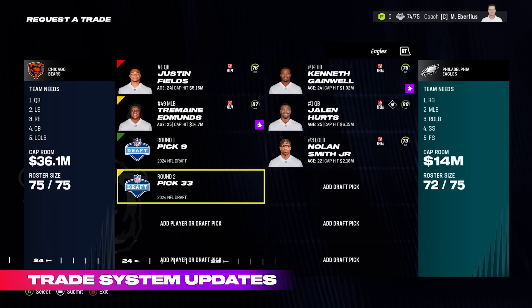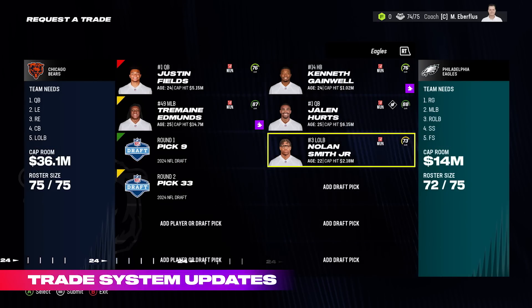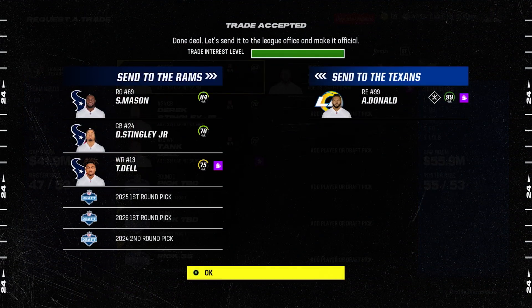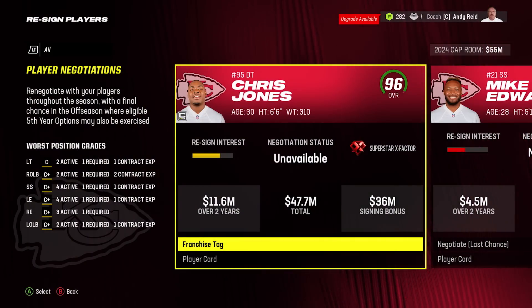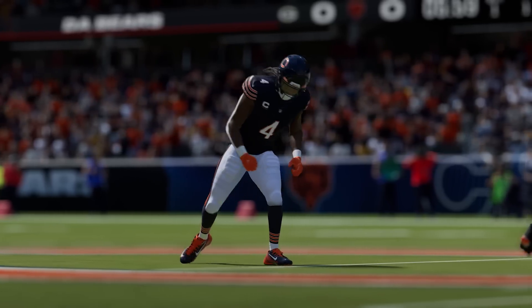We've added three more trade slots so you can offer up to six trade assets, including players and draft picks, to help land the perfect players for your scheme. The new iteration of free agency also enables more authentic competition with new AI enhancements, like team building that improves franchise tags, fifth-year option selections, and free agent negotiation tactics.